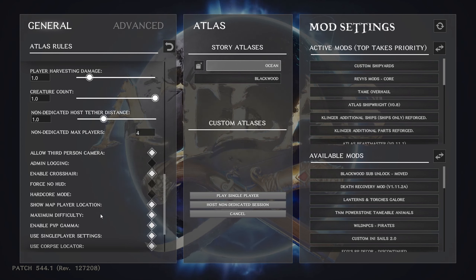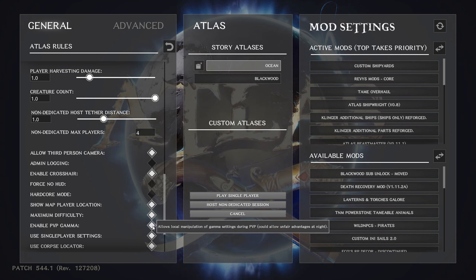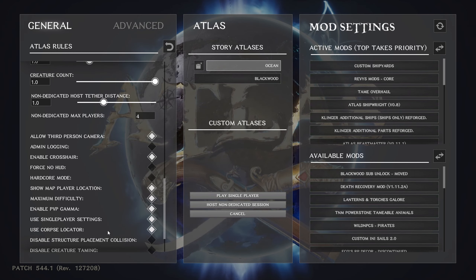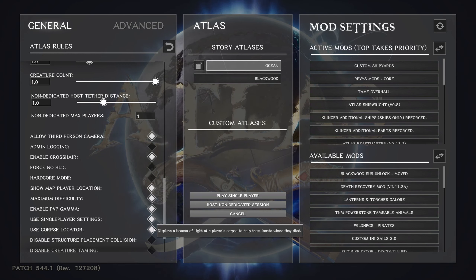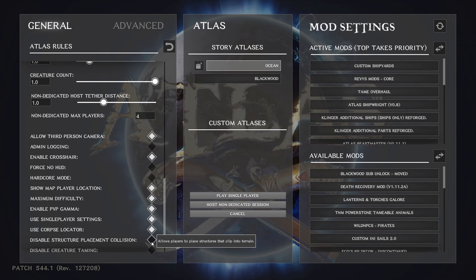Maximum difficulty — checked. PVP gamma — by default checked, fine since it's just me and nobody else is shooting at me. Single player settings — we talked about that. Use corpse locator — that's the little green or blue light that comes up from your dead body so you can find it. I'd leave that on unless you want to play more hardcore. It won't show your dead body on the map in any of the settings I'll cover today.